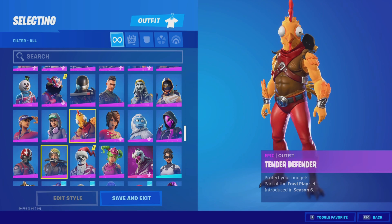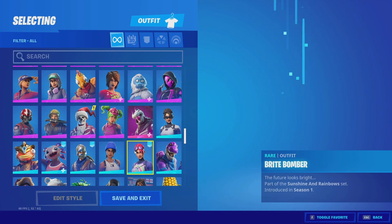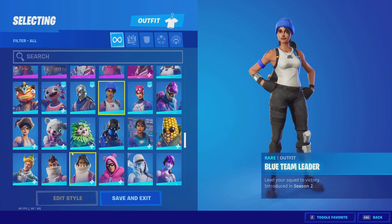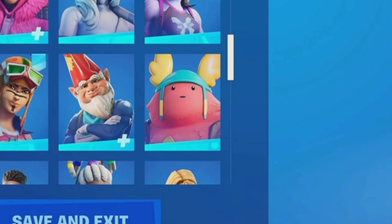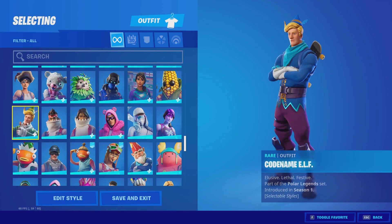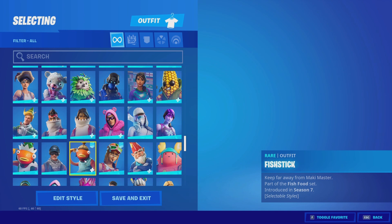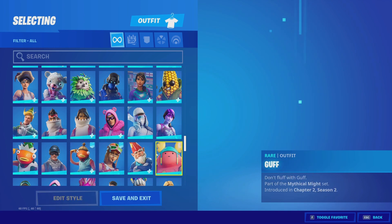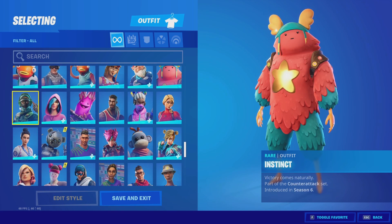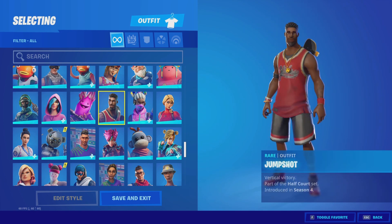We got the Onesie, the Slushy Soldier, the Stoneheart, the Tender Defender, the Sunstrider, the Arctic Assassin, the Bright Bomber, Axo, and this skin which is really rare. We got the Clinical Crosser, the Cozy Chomps and the Comfy Chomps — these are really cool. The Codename L, then a really cool row: Fallout Fishy, First Strike Specialist, Fish Stick, Gingerbread Raider — all in the same row, which is pretty awesome. Guff is really cool, and we got the Instinct.